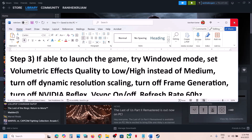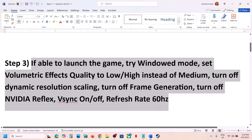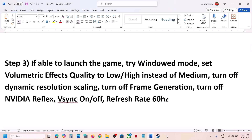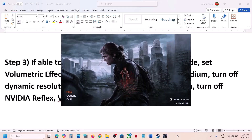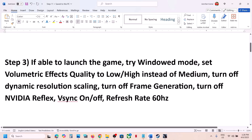Still not working? The next step — if you are able to launch the game — is to try Window Mode and set Volumetric Effects quality to Low. Go to Options, select Window Mode. This has worked for many players so it might work for you. Launch the game and check. If that doesn't work, set Volumetric Effects quality to Low.